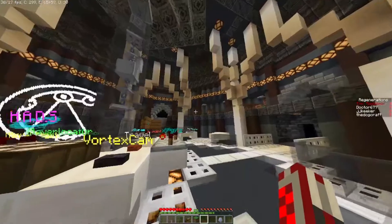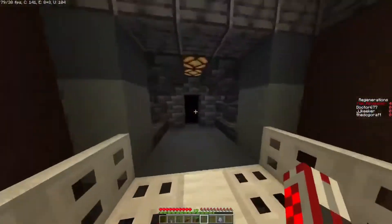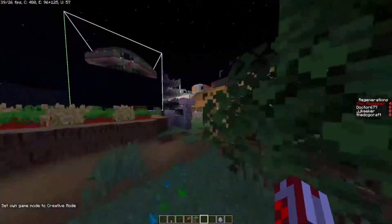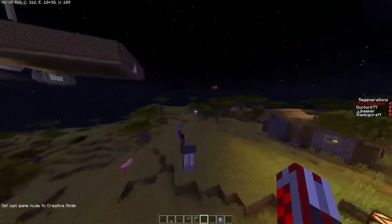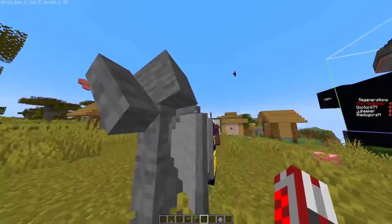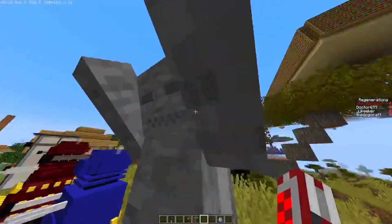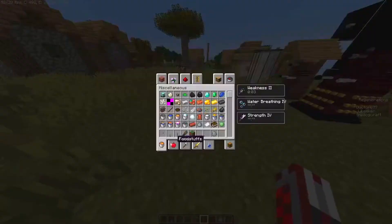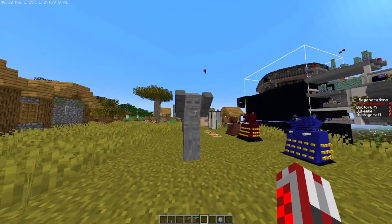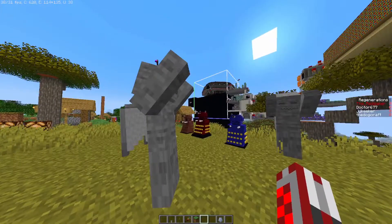We also have a new model for the Weeping Angel. Let's get outside and I will show you that. The new Weeping Angel model now has 3D wings, and I tried to make it look like it's covering its eyes. So let's summon a Weeping Angel — there it is. And you see when you look away it will change its model.